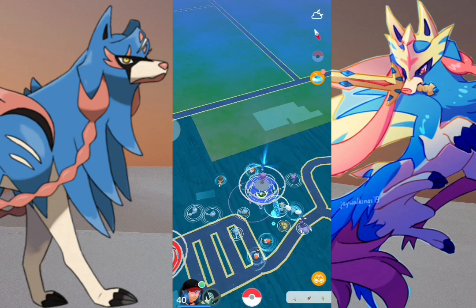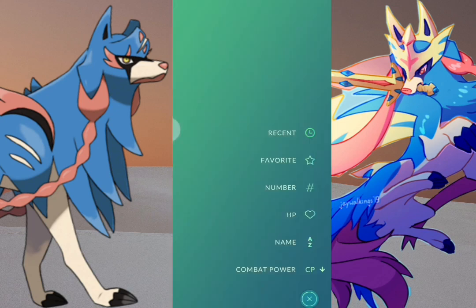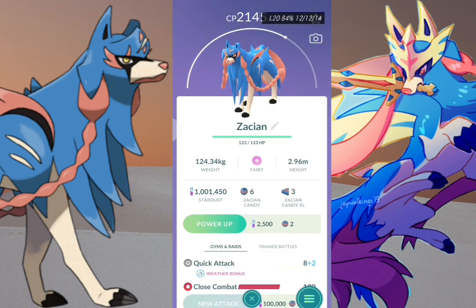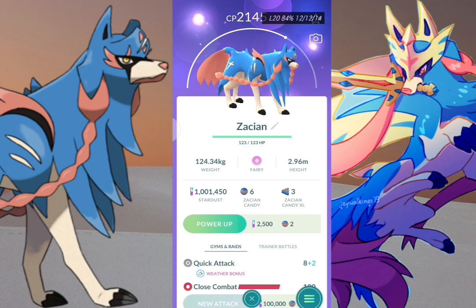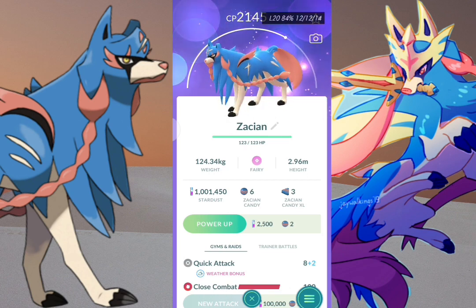Zacian is a pure fairy type Pokemon. Its weaknesses are steel and poison. It is resistant to dragon, dark, bug, and fighting — some nice resistivity.